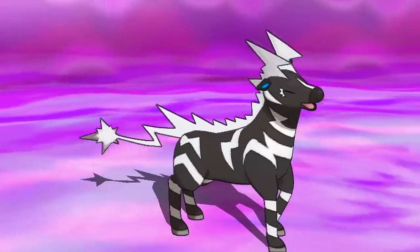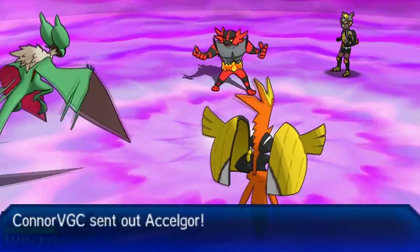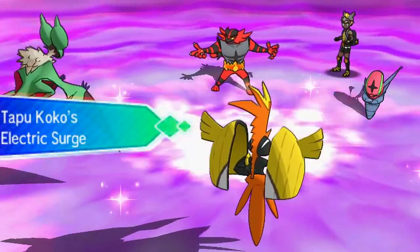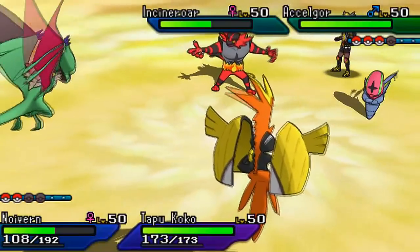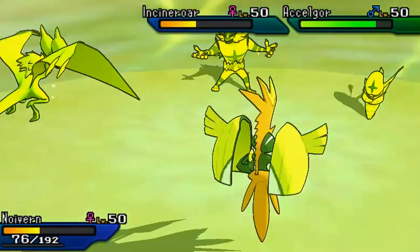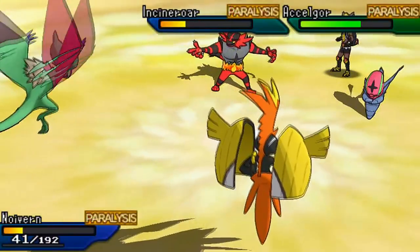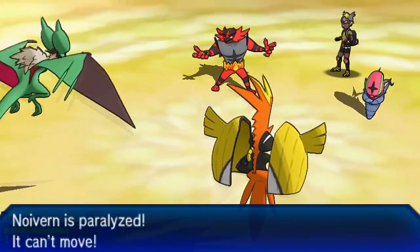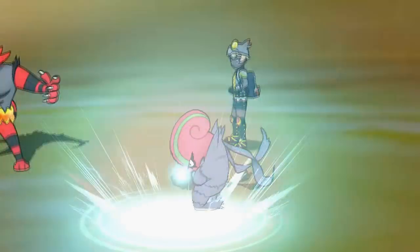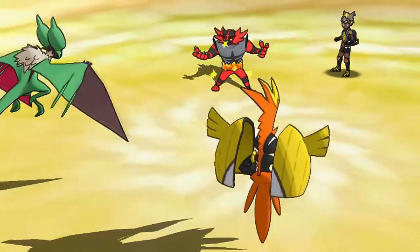Incineroar consumes his Figy Berry and gets health back. Those pinch berries are so demoralizing. Flare Blitz obliterates my Zap Striker, putting me in a severe disadvantage with only Tapu Koko and Noivern left. I send out Tapu Koko to remove Psychic Terrain and bring in Noivern. My opponent brings in Accelgor. A weird interaction happens - Electric Surge activates before my opponent gets off the Psychic Seed. Discharge paralyzes Accelgor and Incineroar - 30% chance on all three targets, and we get the barrier from Gastrodon as well.